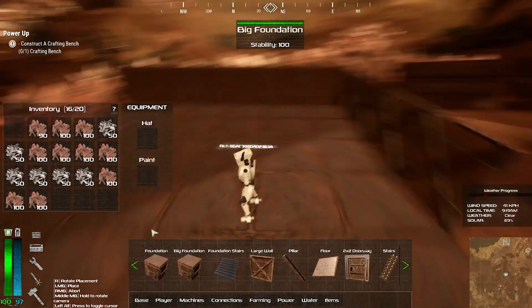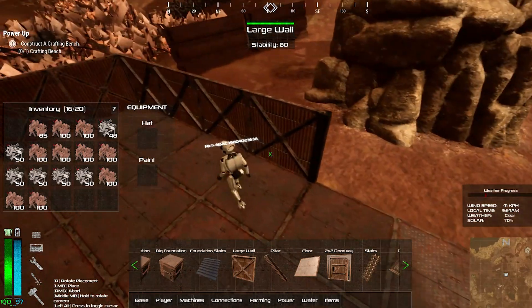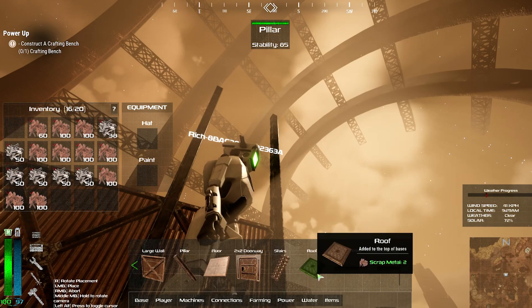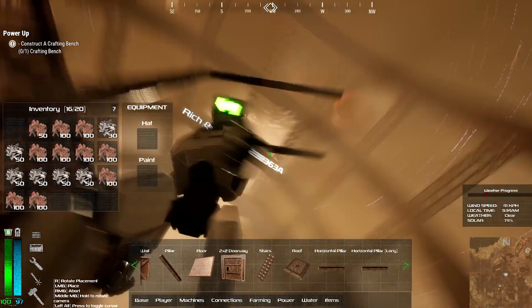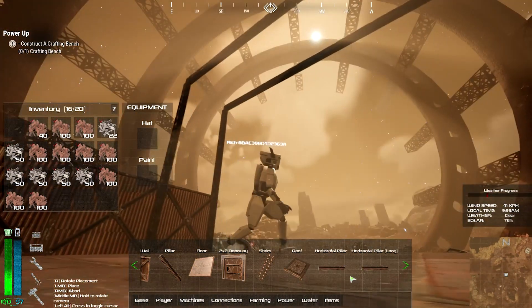So you can see here all the different combinations that will snap quickly and easily, and you'll be able to see that you can really quickly and effectively build bases now. All of the annoying parts of the old build system that we had at launch should hopefully be for the most part gone.